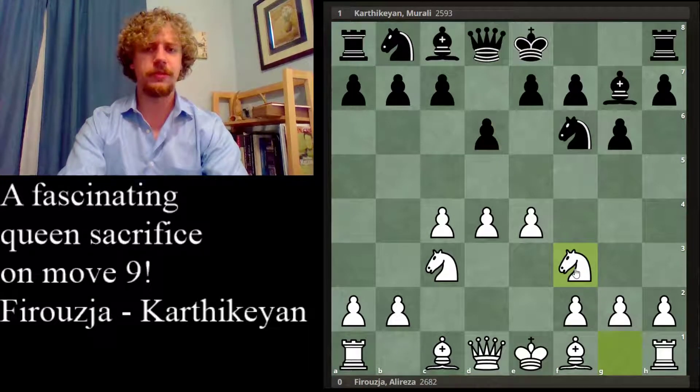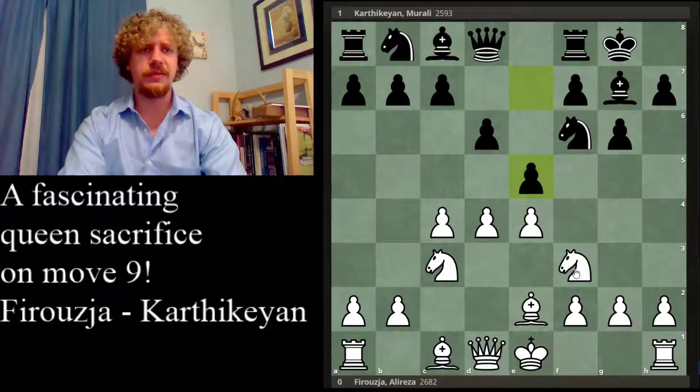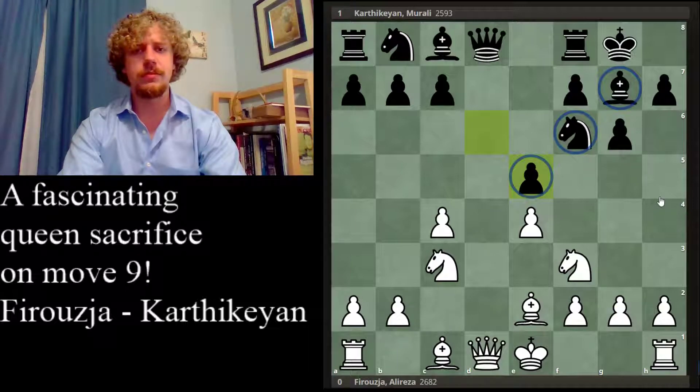Typically white might play knight f3, and then we would see something like castling, bishop e2. There are lots of ways to play, but this is the historically most common line, and black will play e5. This e5 move is tactically justified by its transference to a favorable endgame for black if white just tries to trade everything and take the hanging e-pawn. I want to bring everyone's attention to this formation — it's common in the Dragon Sicilian, the King's Indian, and other fianchetto systems like the Modern Defense or Pirate's Defense.